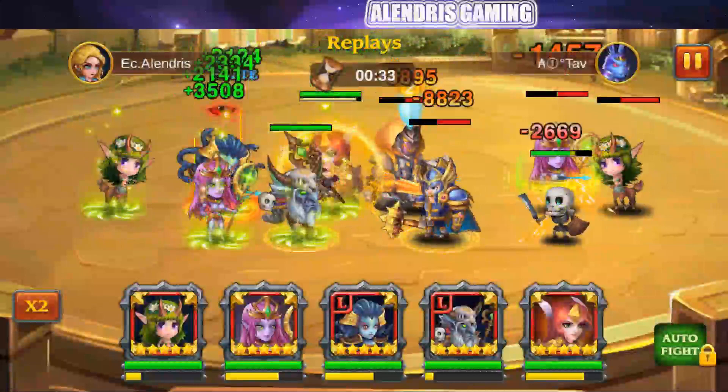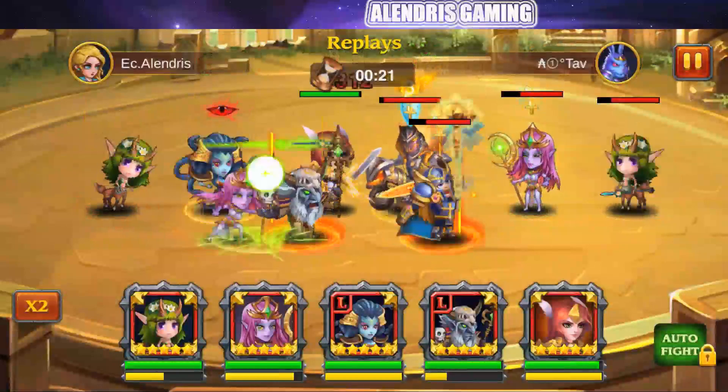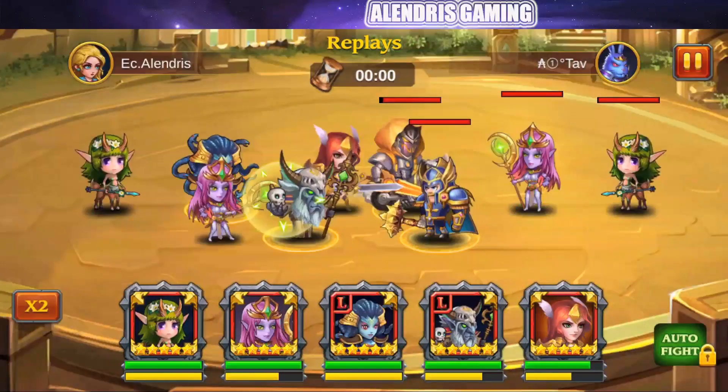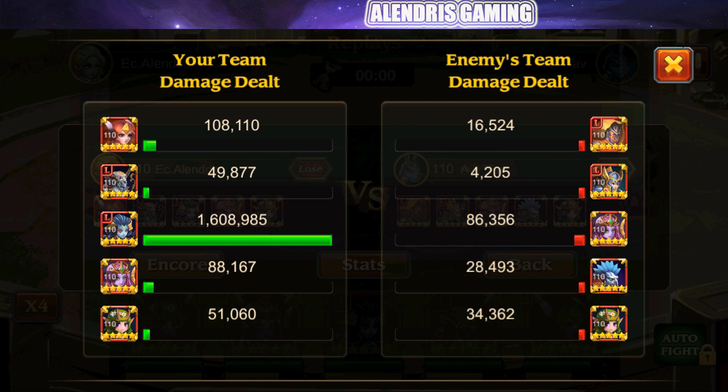I'm accelerating the fight a little bit. You can see that she has an eye over her head when the skill is activated. Now the statistics of the fight: one million six hundred thousand. It's just crazy. In front we have nothing moving, just a wall receiving damage — it's true. But one million six hundred thousand is pretty crazy. We will see in a real situation.